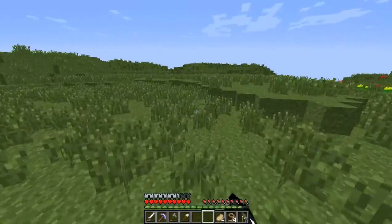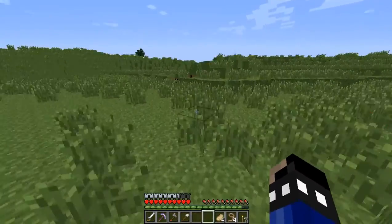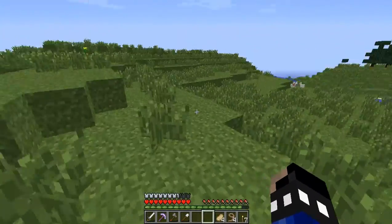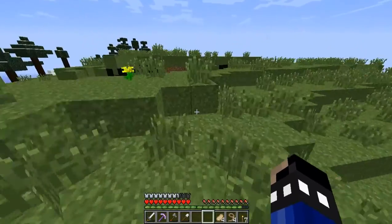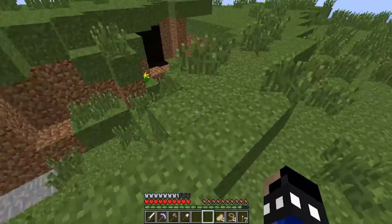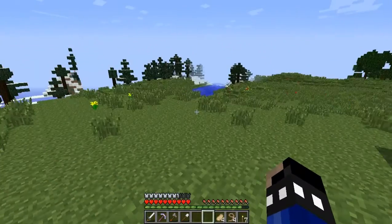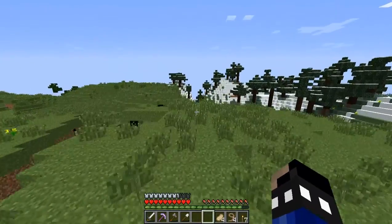Is that a horse I see? Nope, just a hole in the ground — everything I see now I think is a horse. There's some lag from world generation but it's bearable. Let's see — any horses around here? They mostly spawn in plains biome, and we're in the perfect biome for horses to spawn.